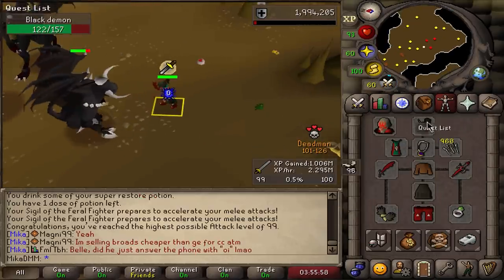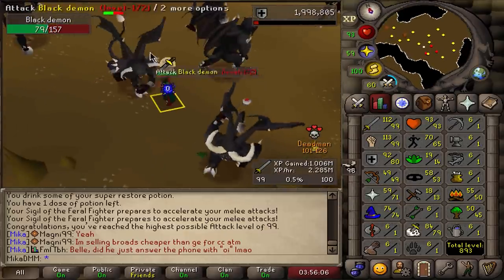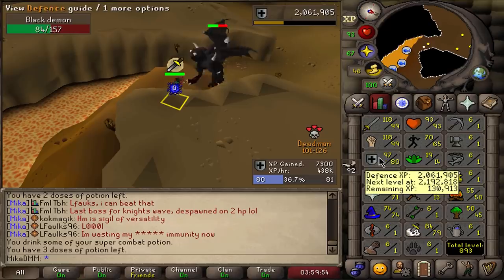That is probably the best clip I've ever done. Ladies and gentlemen, the most fun training skill left — 99 defense. Let's start working on that one. When I'm doing a more safe task, I'll also be alching at the same time, but here I want to make sure I am ready to tank all the way to the pipe to get a teleport off.